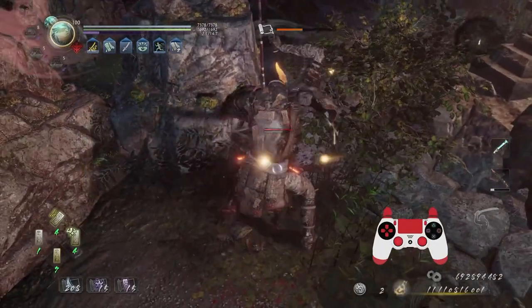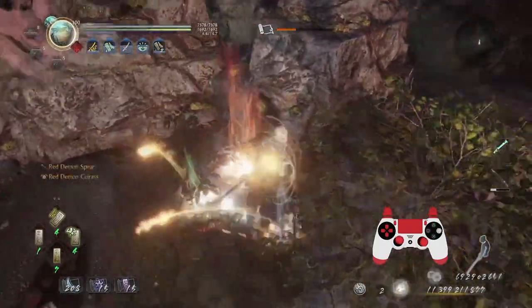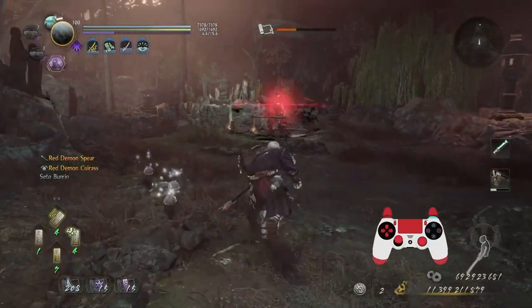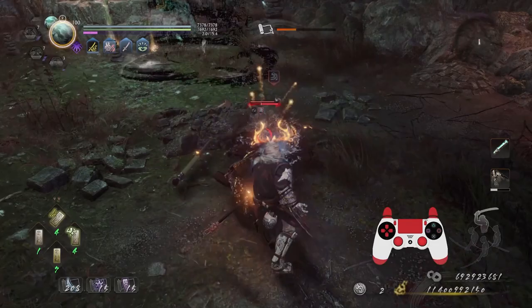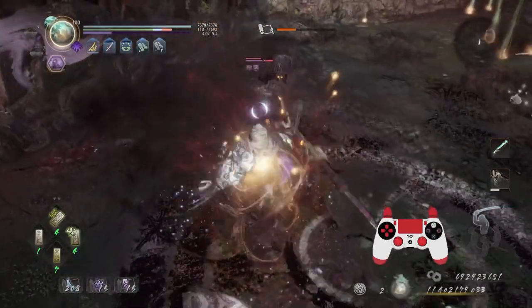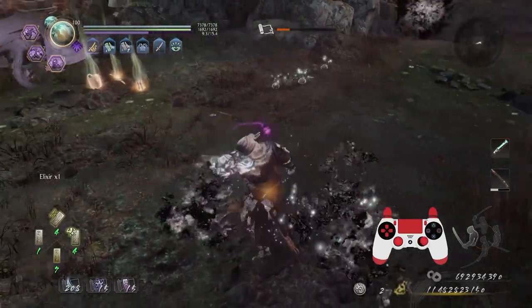Next up is a Skeleton Warrior, which isn't really that bad — all by itself it doesn't really pose a threat, you just have to pay attention. I use the Umibozu soul core to inflict water and get that damage. Now I've got Confusion activated. Messed up a second part of Opportunist, but not to worry — the target's dead.